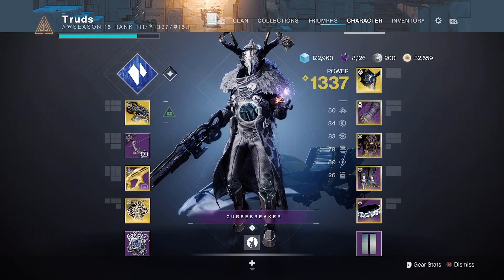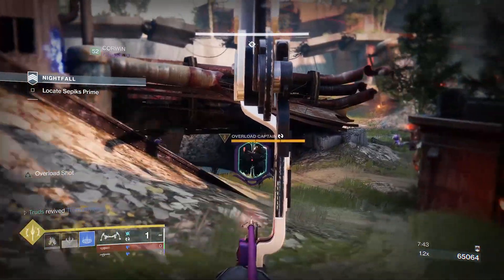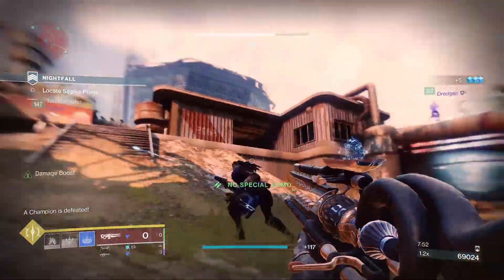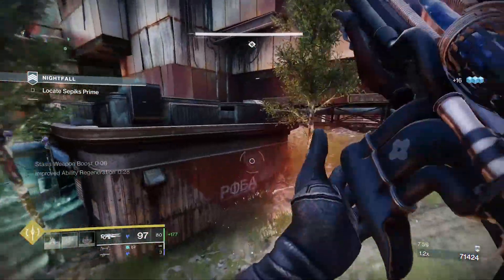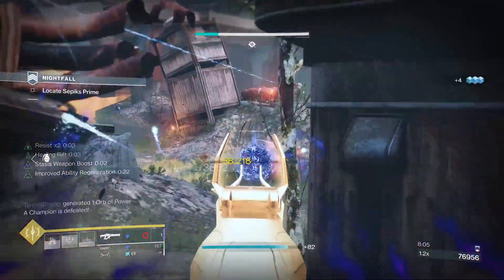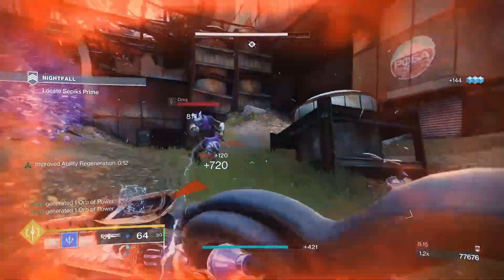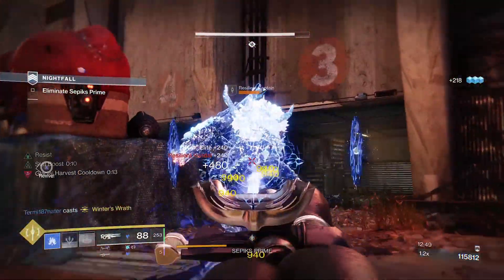This build is massively overkill in everyday content like strikes, Gambit, and playlist activities. But once you master its flow, you'll be near-unstoppable in endgame content like Master and Grandmaster Nightfalls and even the Master Vault of Glass raid. It lets you trivialise most encounters — freezing huge waves of adds while enemies who are still alive can't do real damage to you due to the immense damage-resistance stacks from the Stag and Chains combo. You can overcharge Aga's to freeze champions and bosses instantly, then switch to your heavy for the big damage.